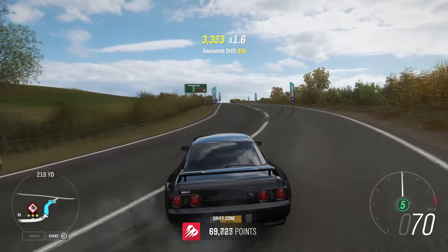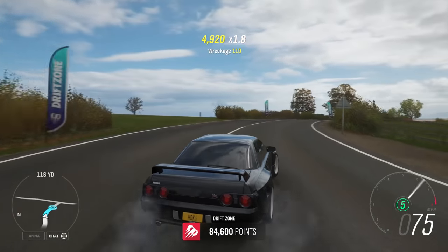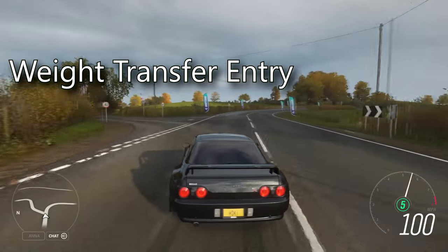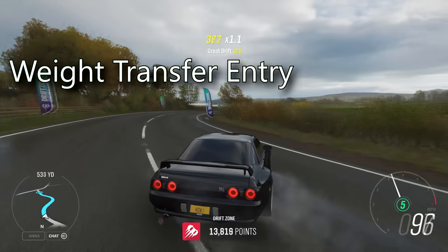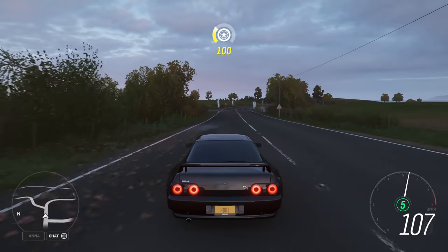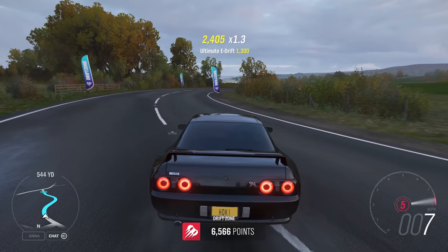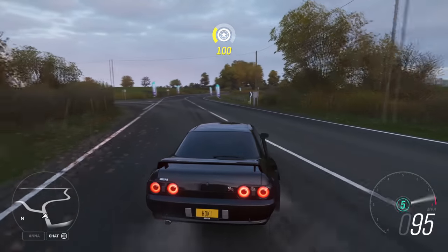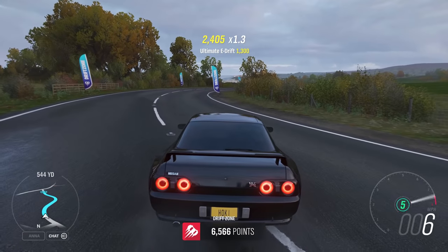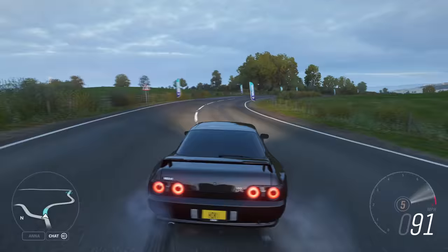Now the second part of the drift is the entry, and this is debatably the most important and most difficult to get right. There are a lot of different ways to enter a drift, the most common being a handbrake entry, weight transfer, power over, or clutch kicking if you have clutch turned on, and a good drifter will find a way to combine and utilize all of these strategies. It's generally agreed that the handbrake entry is the best place to start for beginners, and you can practice this by turning into a corner, keeping the handbrake held down until you hit a stop and try not to spin out. Keep practicing this until you achieve a result similar to what you're seeing in the video right now, and once you've got that down, you can start to find out when to release the handbrake and start adding power.